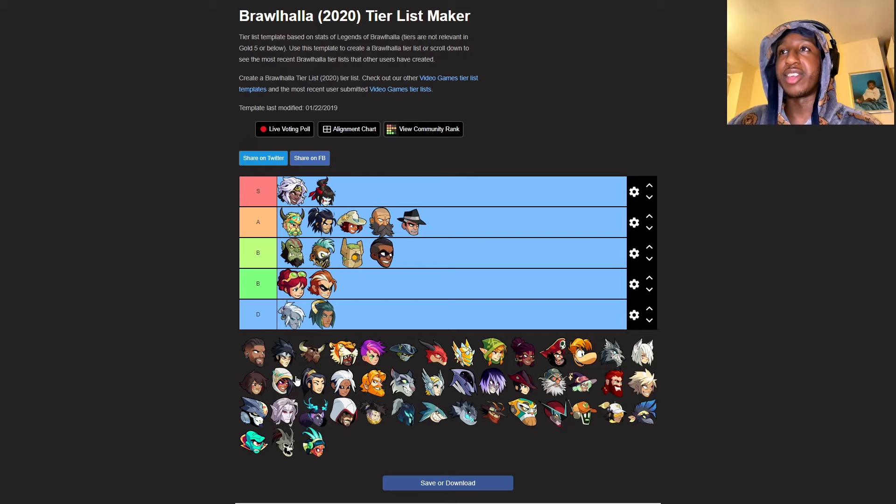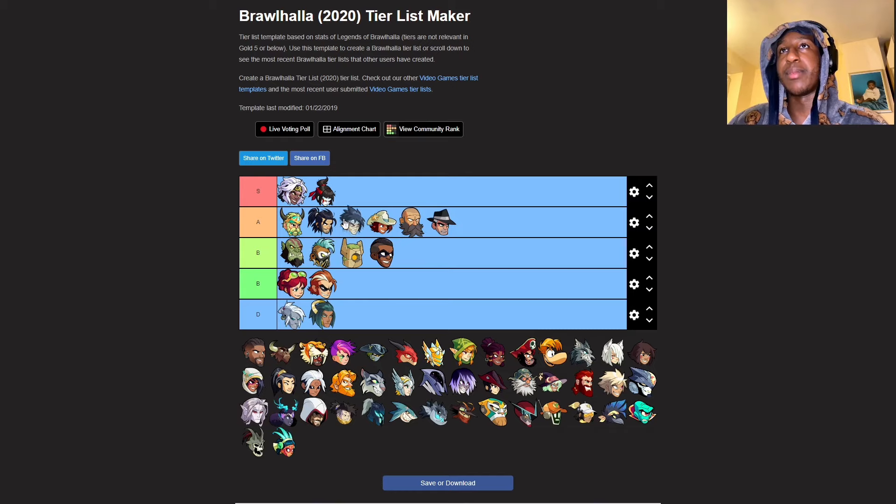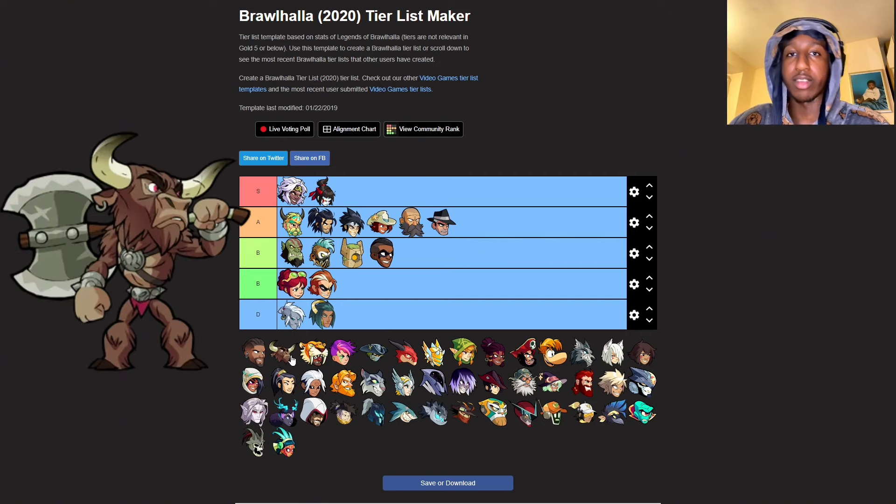Jiro - I played Jiro a little bit. Jiro is good, very good. I feel like his signatures are a bit slow but other than that he's a good character - he has scythe and sword and I played both of them well. I put him above Cassidy in A. If you know how to use Jiro, despite him having low defense, he's a very good character to utilize every one of his moves.